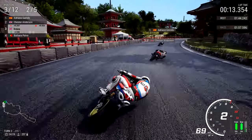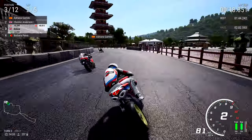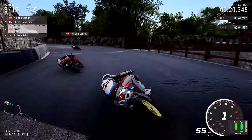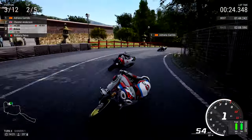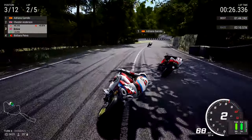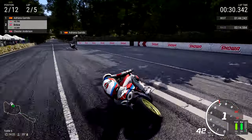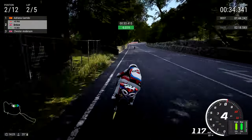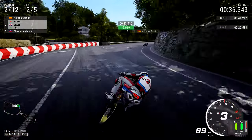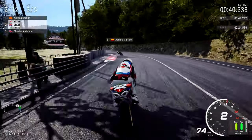As we enter turn two for the second time of asking, careful not to slide the rear too much — because of course we are running zero traction control. So it is a little bit difficult to keep the bike from squirming and squiggling. We enter turn four and line up Chester Anderson for a lunge up on the inside — that's what we did! We're running a little bit deep but Chester Anderson can't compete with that. Shout out to Chester Anderson. Shout out to Johnny Glamour as well — another classic British rider.